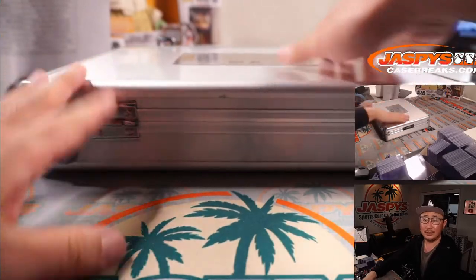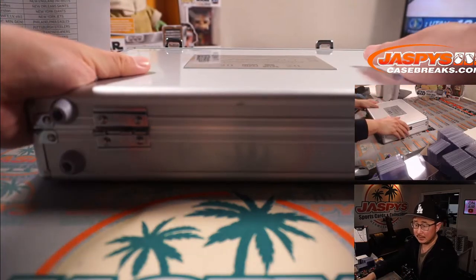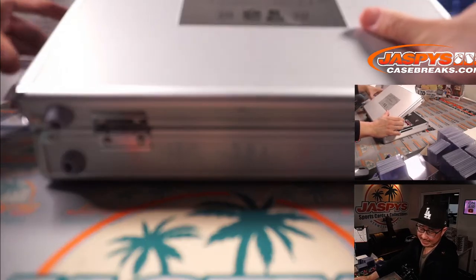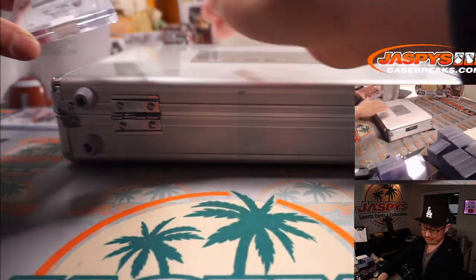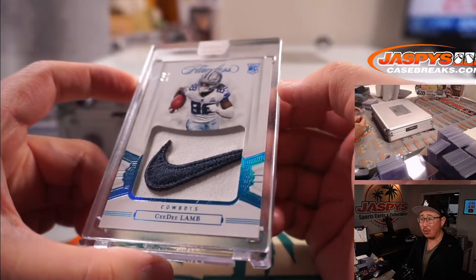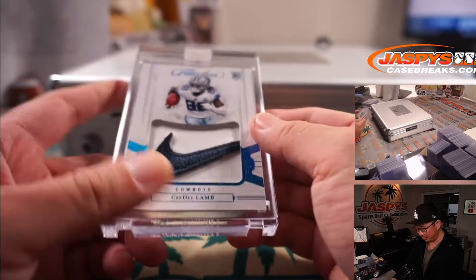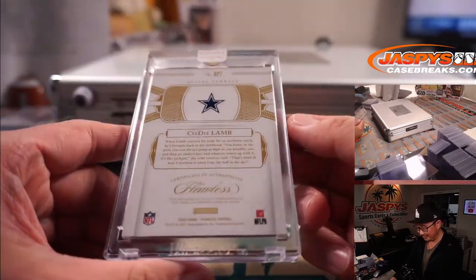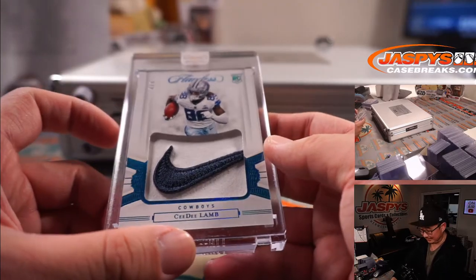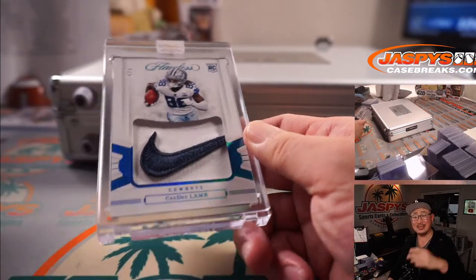Now left, right, and center. Hopefully those Justin Jefferson cards only go up — it'll be good for the hobby. On the left side, we got a Nike swoosh — Nike swoosh, CeeDee Lamb, one out of two. Wow. I wonder if the two out of two is the other half of the tail of the swoosh, or do they just give you another swoosh from the left and right side? Either way, that's awesome. Dallas one is Matthew. All aboard the Big Hit Express! Boop boop. Nike swooshes — those always look sharp.